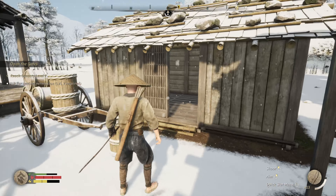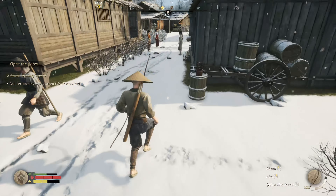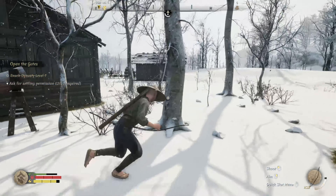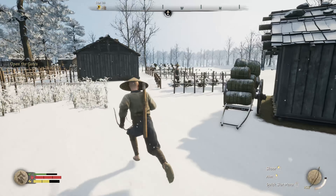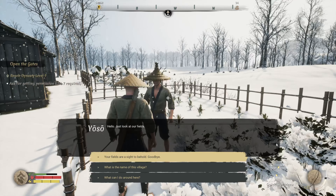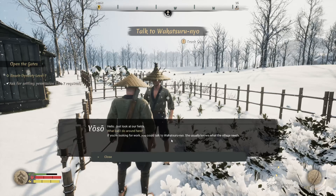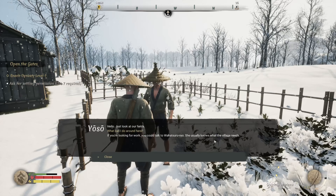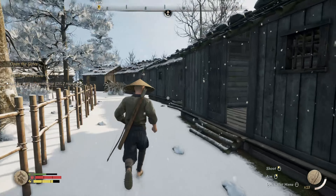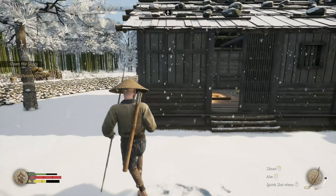Looking for somebody with a quest marker floating over their head. I notice that your tracks through the snow actually follow your footprints - kind of like Red Dead Redemption 2. It's interesting they took the time to do that. Someone mentions I could talk to Wakatsuru Neo if I'm looking for work - she usually knows what the village needs. Interesting name.